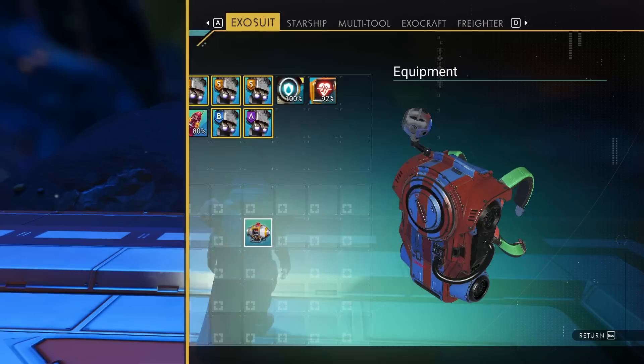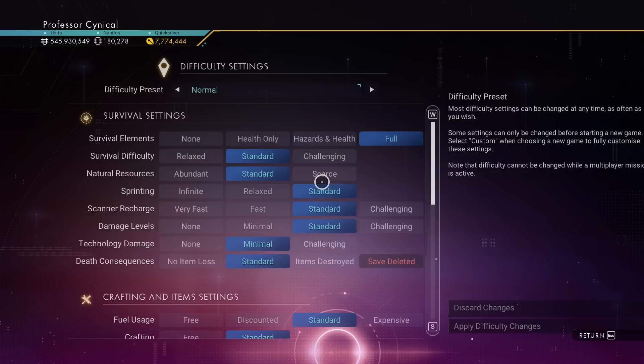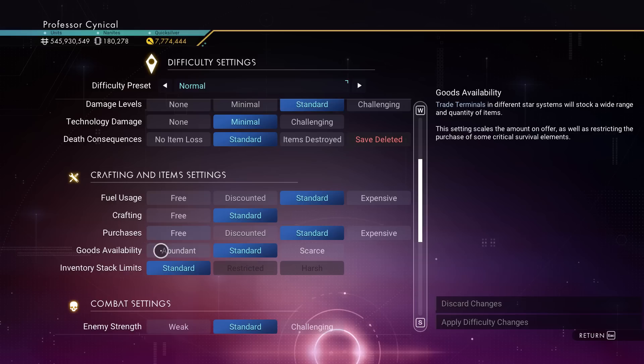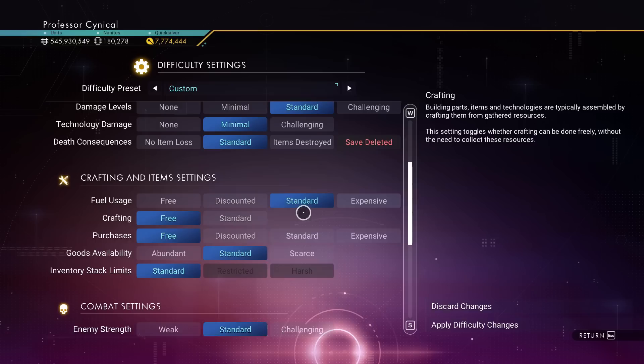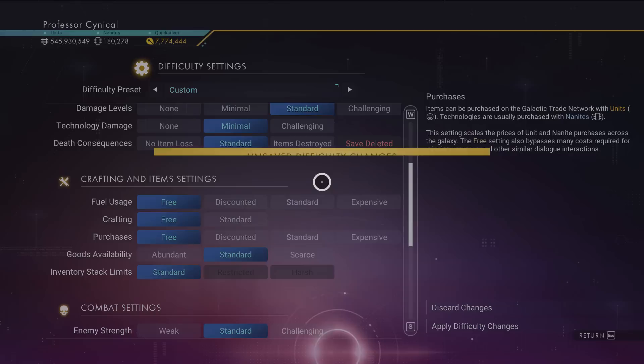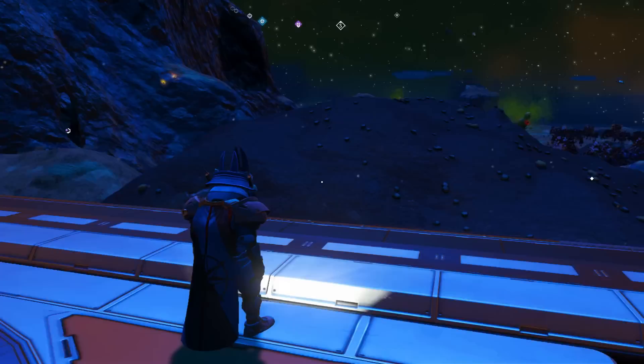First of all, what we need to do is have a look at our units and nanites. As you can see I'm fairly rich in the game — that's no secret, I've always had at least 500 million on me at any one point. But we're going to our options menu and then to difficulty settings. Here you can see we now have the option to do just about anything, including crafting and purchasing being made free.